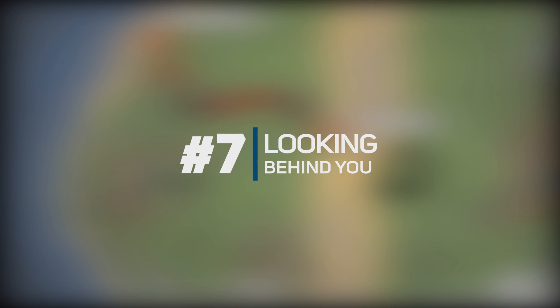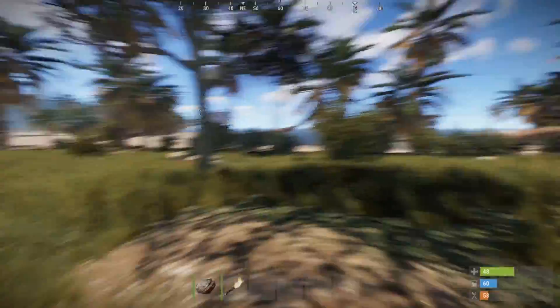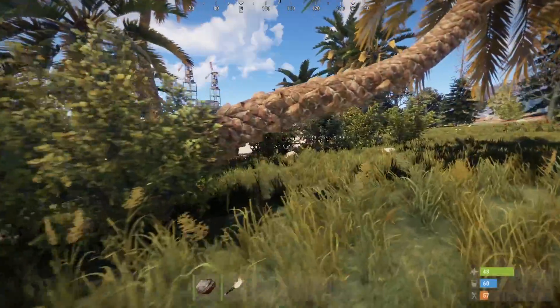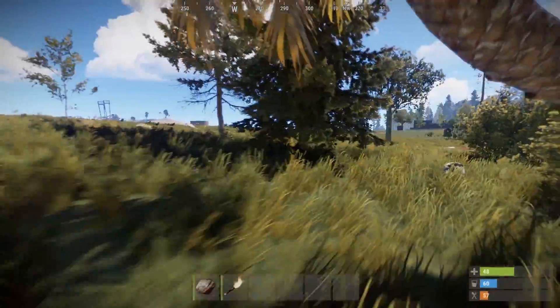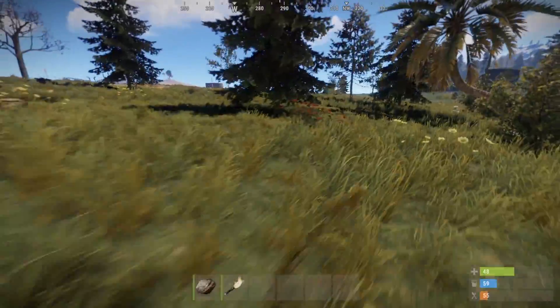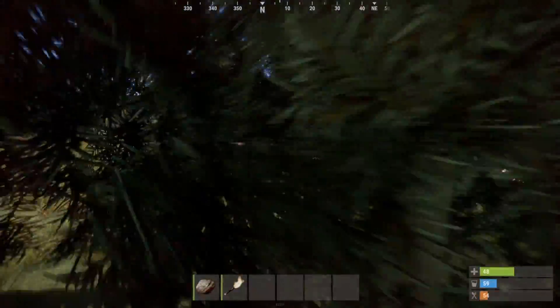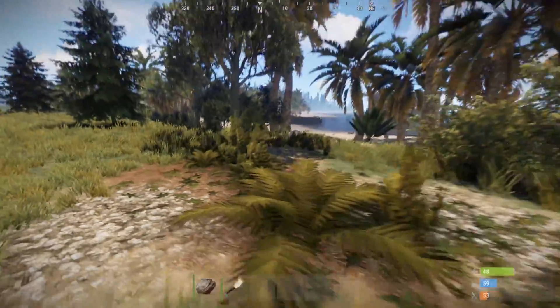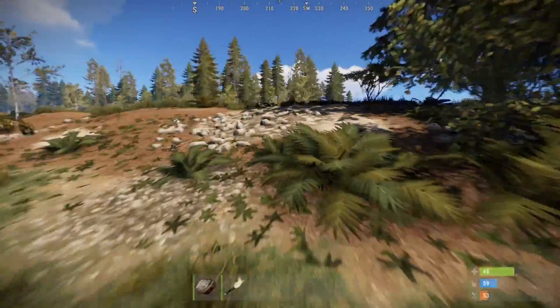Tip number seven is to look behind you. Whilst it may seem like a stupid one, it can come in handy a lot when you're running, farming or doing something else. If you press alt you can look freely without changing the direction you are running or looking. This means you can farm a node or tree in front of you whilst looking behind and to the side, and you can also look around whilst running in a straight line, which is really helpful to see if someone is chasing you.